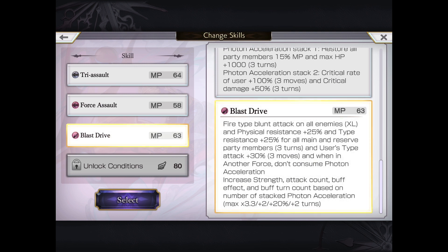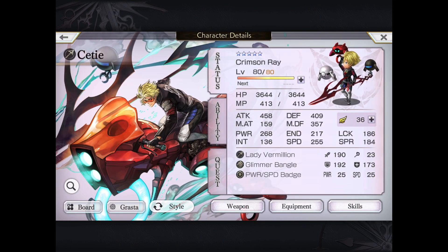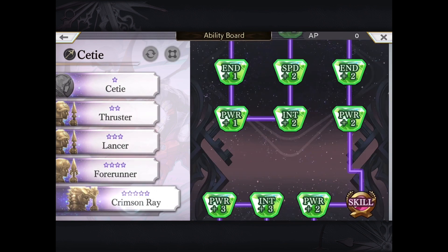In terms of Blast Drive, note that this is a fire blunt attack AoE. Physical and type resistance 25% up, shielding for all main and reserve party members, similar to Cat Daddy Guardian. This is for 3 turns, and it gives himself type attack up. When in AF, it does not consume his stacks, just like most manifested AS units. Note that when you have max stacks, it does increase the damage, number of hits, and also the turns that these shielding and other things work for. The max will be 5 turns, 45/45 physical and type shield, which is actually quite significant.